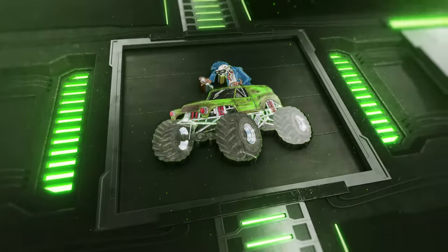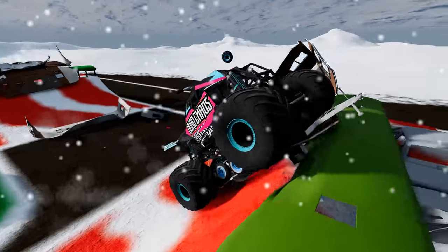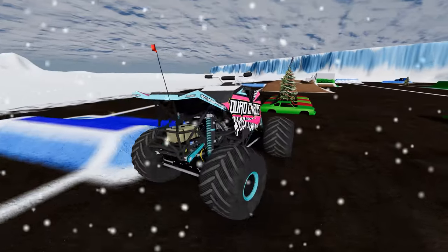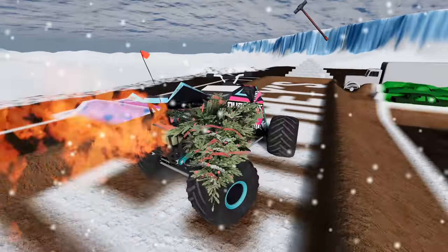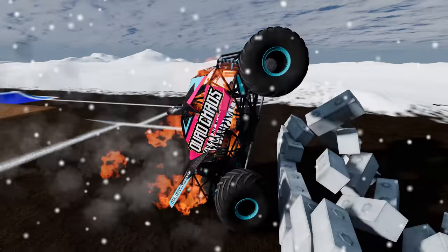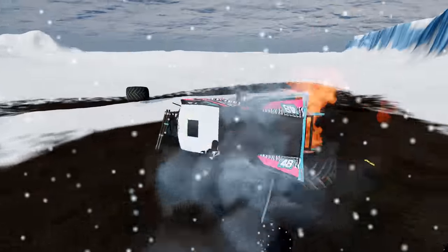Coming up next, we've got Quad Chaos, and he's off. He gets a nice crush through the campers and climbs over that crush car stack. Over the crush cars — whoa, he is on fire! A Christmas tree got caught up in his car and caused him to catch fire. Heading for the mega ice block wall, he smashes through. Let's see if he can get past the sledgehammer — oh, and he gets caught on the sledgehammer. Now it's going to sling him to the ground. What a crash.